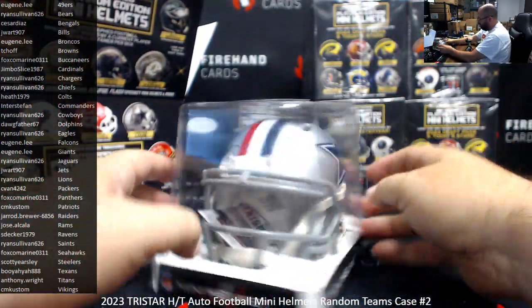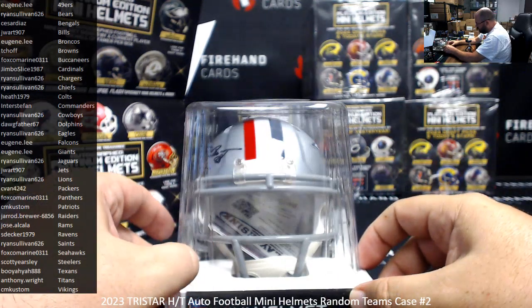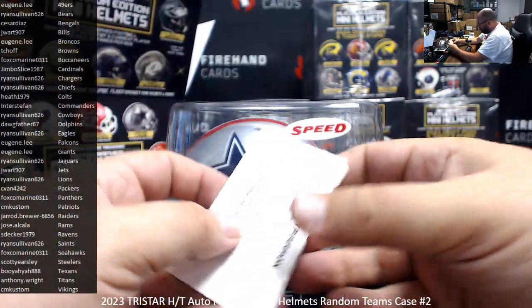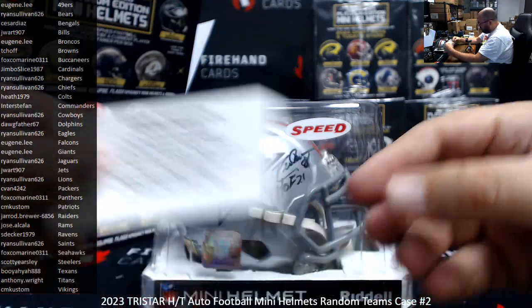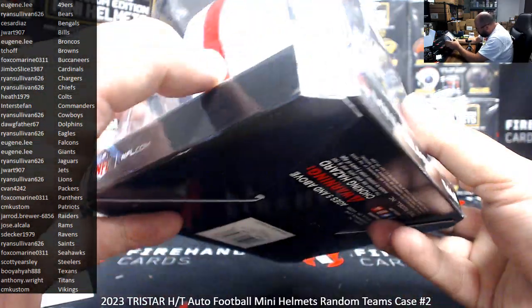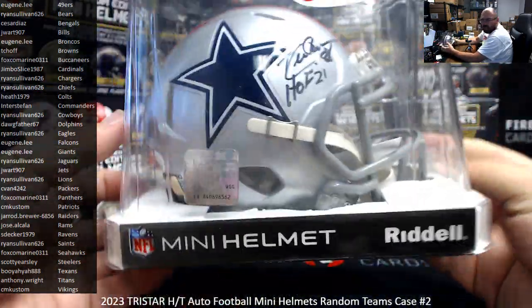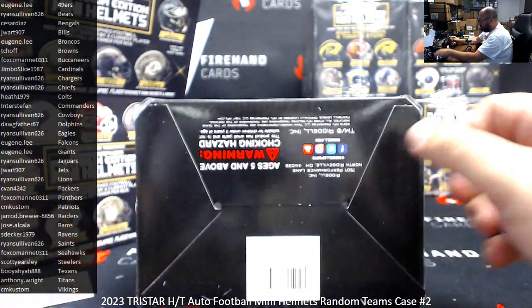Dallas Cowboys mini helmet with the red, white and blue. JSA certified. Drew Pearson, 2021 Hall of Famer. JSA sticker there, and there's another sticker — I think it's a Players Inc. something or other. Ryan Sullivan gets another Cowboys hit.